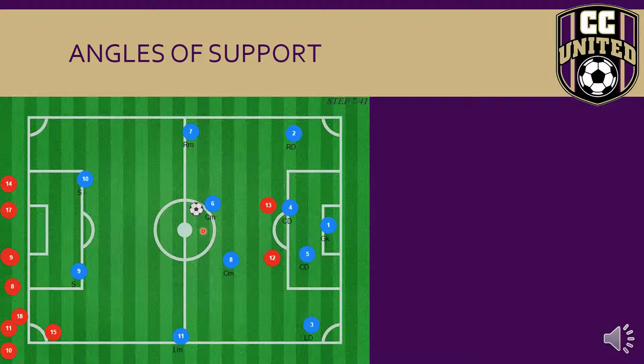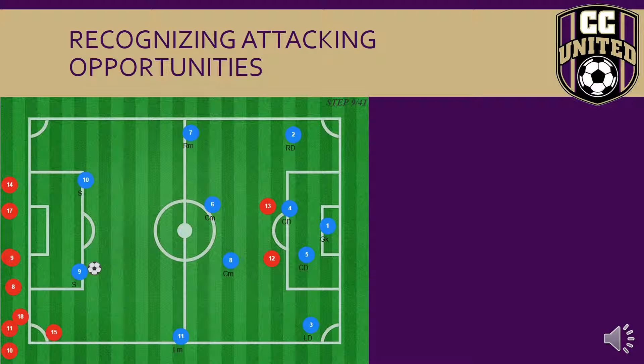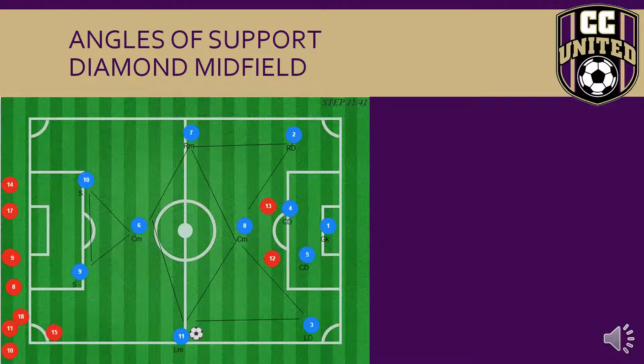The angles of support also involve moving away from pressure and looking for the opportunity to play into the striker — which is their prime pass. The striker movement should be based on the passing lanes between the centre midfielder and the strikers. Here we see the bigger picture of the angles of support, but now in a diamond midfield. As you can see, six is now the attacking midfielder and eight is now the defensive midfielder.